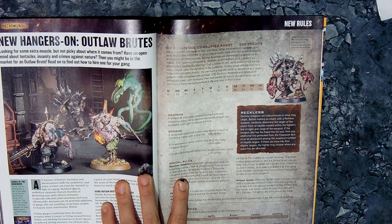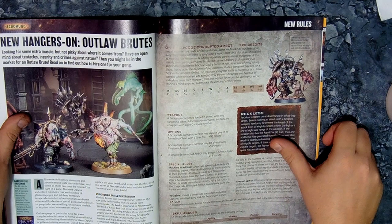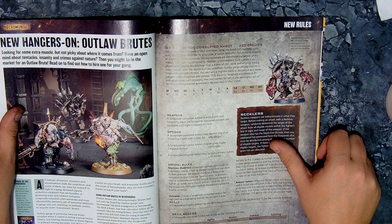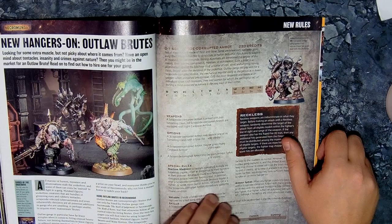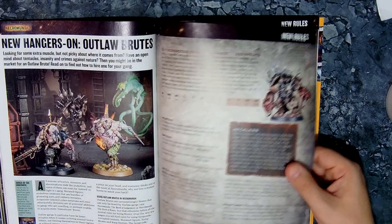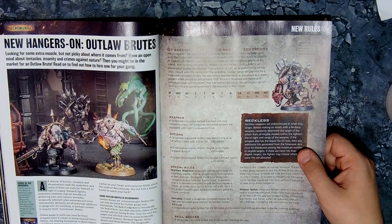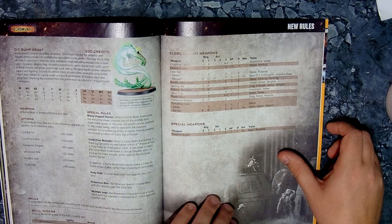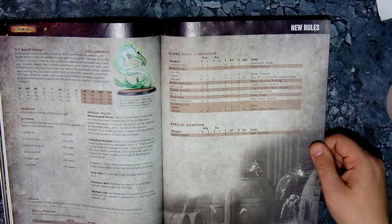Necromunda then — Outlaw Brutes and Necromunda. We've got a Scrapcode Corrupted Ambot — a Chaos Ambot, which sounds unpleasant. There are also Mutated Ogryns. I think these are add-ons to your gangs rather than a full faction. Plus Warp Horrors and a Sump Beast — loads of nasties and gribblies to throw into Necromunda, because if it's Necromunda, throwing in gribblies is what you do.